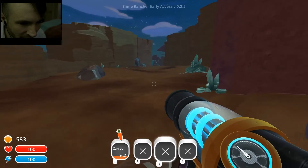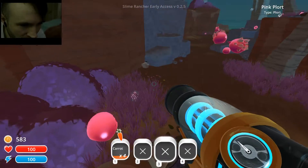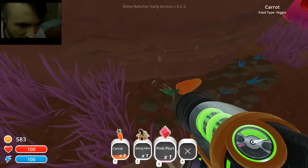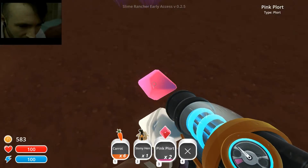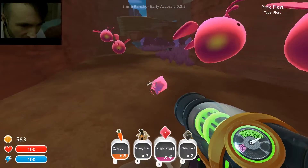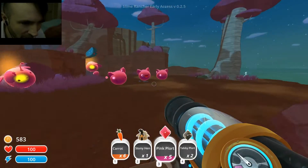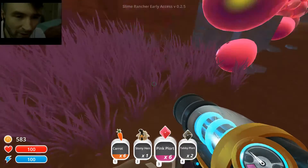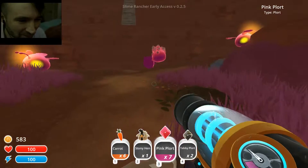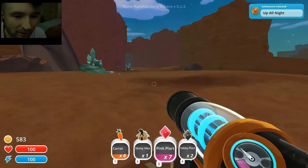Let's go in here and see if we can find more food. Crystals — no. Oh my god, a stony hen! Why am I passing up all the pink plorts? Pink plorts are good too — we are trying to get money after all. We'll take the tabby plorts. So the special area I want to get into is way over there. You have to take this bridge to get to it, and we need to feed that Gordo to get a key from him in order to do that. Oh, the sounds. Up all night — now we get the up all night achievement? We've been up for like day three, and now we get it.